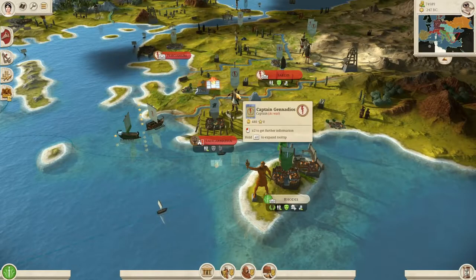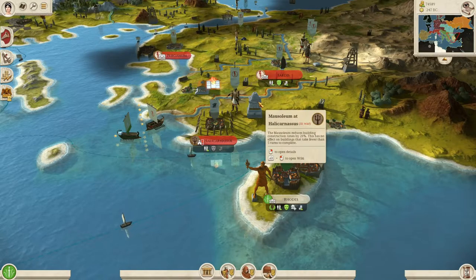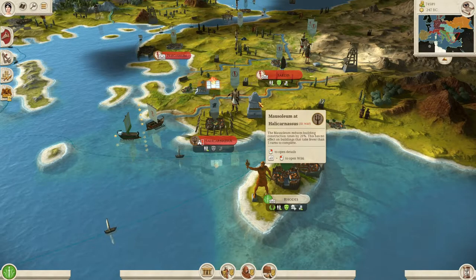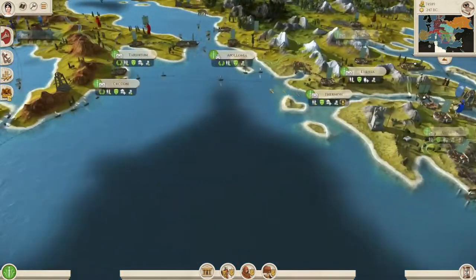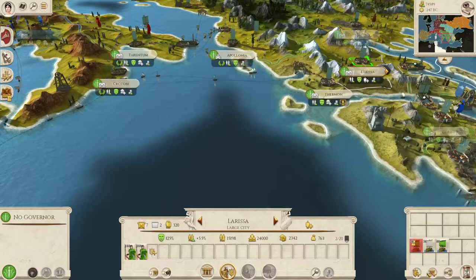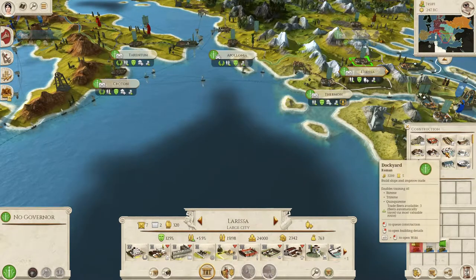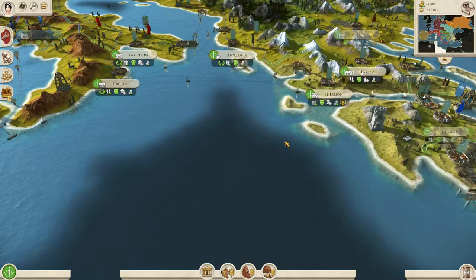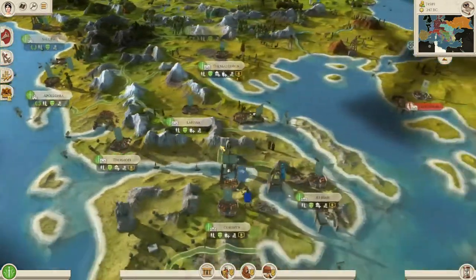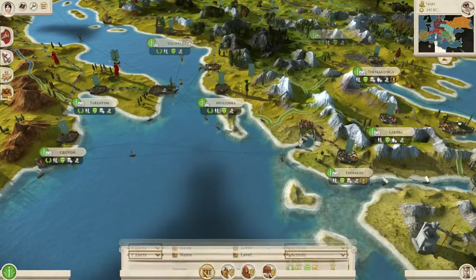One of my next targets is the Mausoleum of Halicarnassus because it gets you a reduction of building construction times by 20% on buildings that take five or more turns. I'm starting to get to the point where that's the case — most of my buildings take less than five turns but some are starting to get up there, so as my cities expand we're in a good position to make use of this wonder.